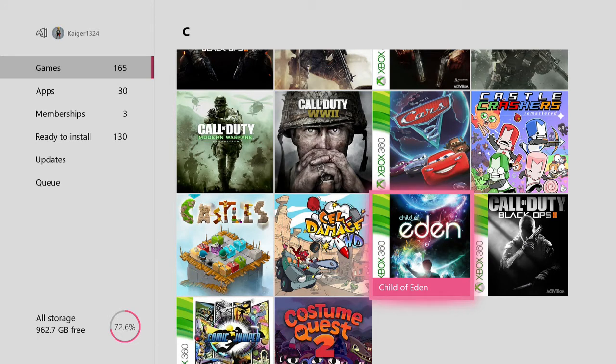Then we have Child of Eden — this is originally a Kinect game on the 360. It's kind of like Rez on the PS2 — it's an on-rails shooter, very beautiful looking game, lots of colours. But I wouldn't recommend it if you have epilepsy, which is why I probably won't do a gameplay video on it. If you play it with a controller you're going to get minimal enjoyment, but if you play it with Kinect I hear it's a pretty good game. The Xbox One doesn't support Xbox 360 Kinect, and the Kinect is pretty much dead.